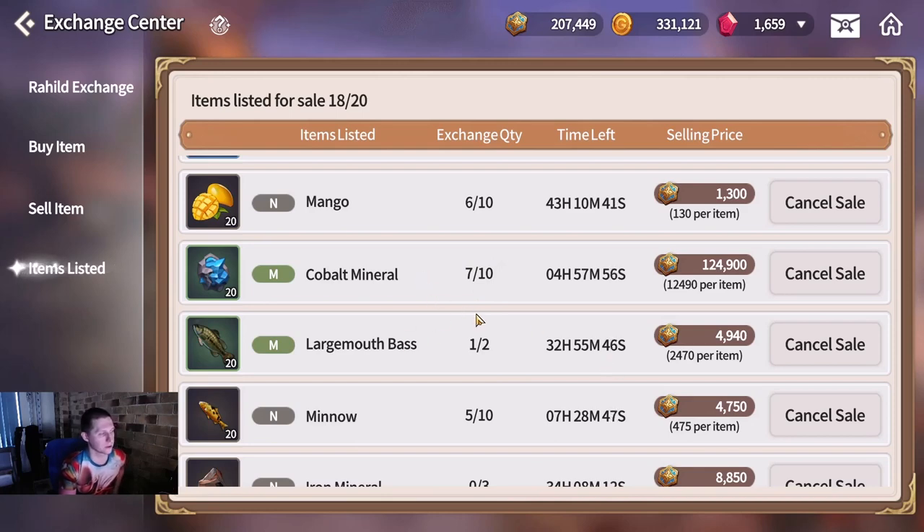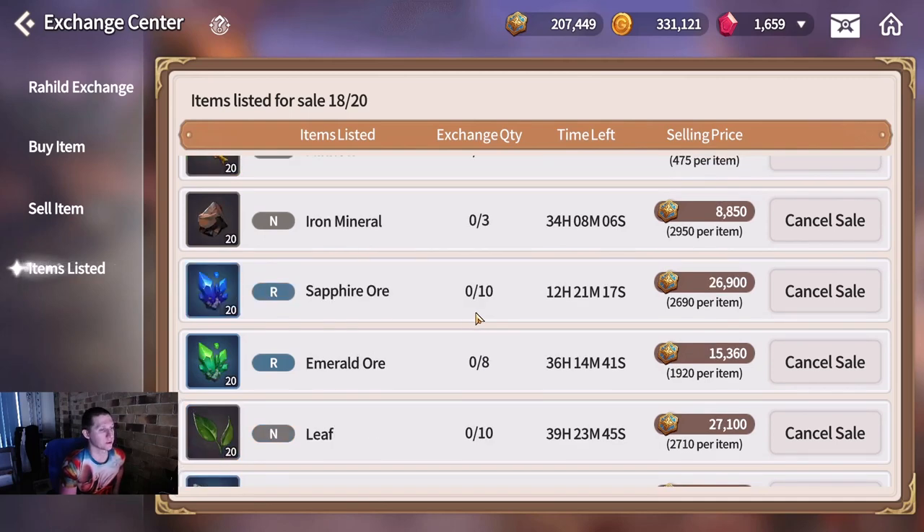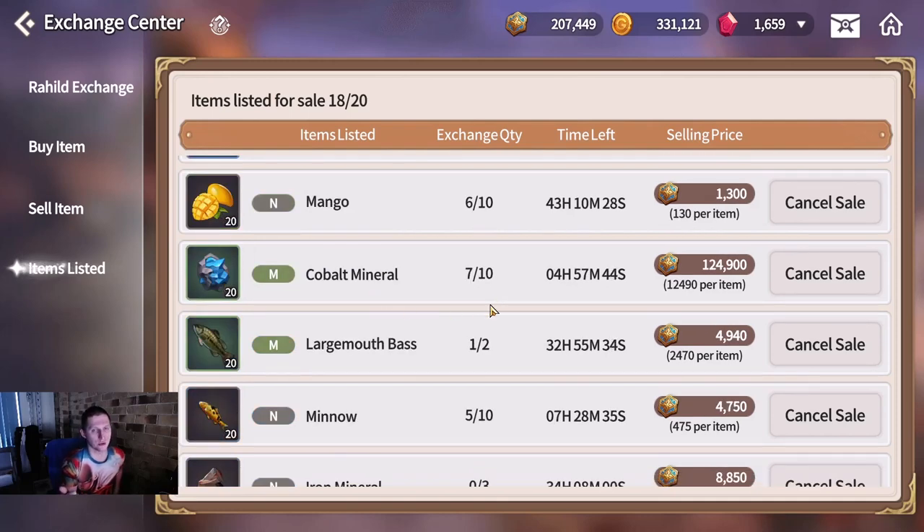You can sell things that people are using to upgrade their professions or craft things with. Like Cobalt Mineral, Fluorite Ore, Branches - these are harder to acquire. For Cobalt Ore, you have to mine Gold or Silver Ore to get it. I had about a thousand silver ore in order to get 50-70 Cobalt Ore, which was not fun to farm. So it is difficult to acquire manually.